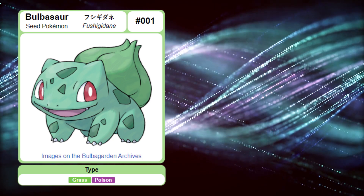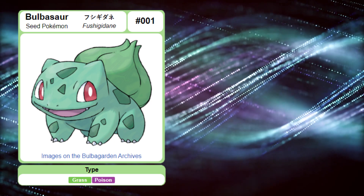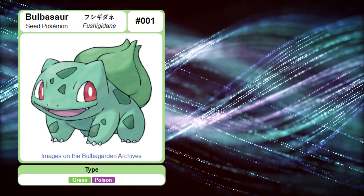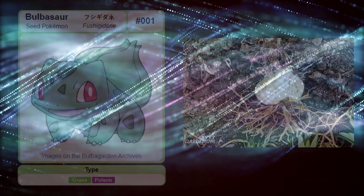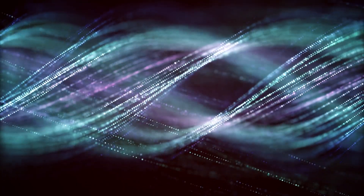On average, Bulbasaurs have a height of 0.7 meters and a weight of 6.9 kilograms. When compared to real-world animals, Bulbasaur is similar to that of a frog, and the bulb on its back resembles that of a lily. Upon reaching level 16, Bulbasaur will evolve into Ivysaur.